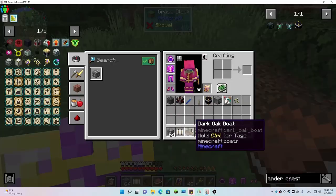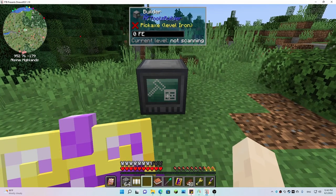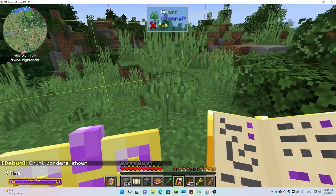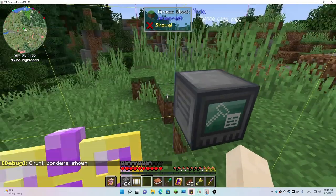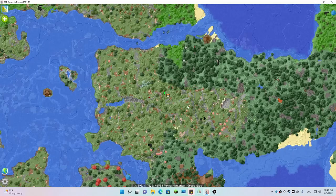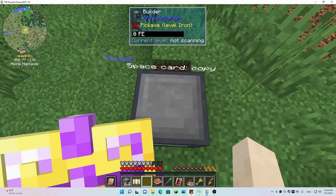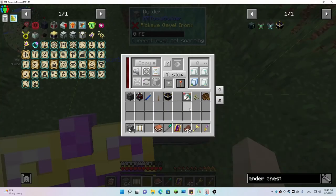This should be a good spot. Let's set the builder down. What we might want to do is position him right at the corner of these chunks so that I can get all of them in one chunk-load.